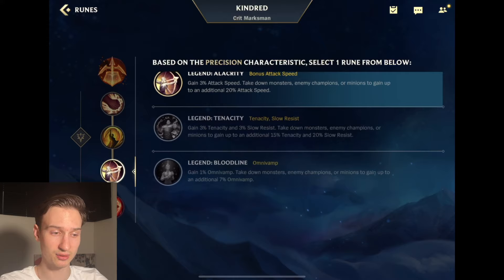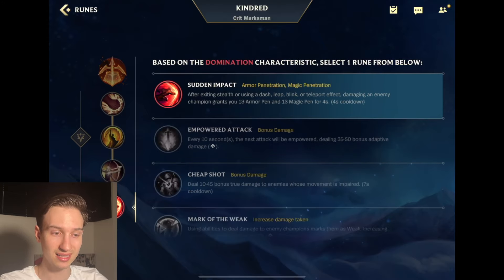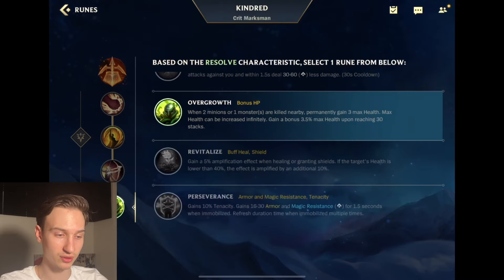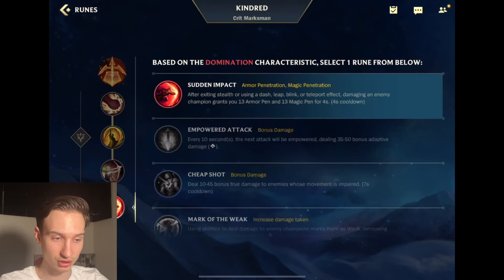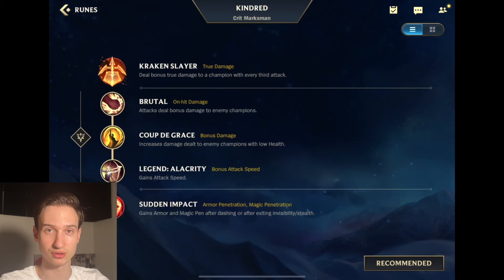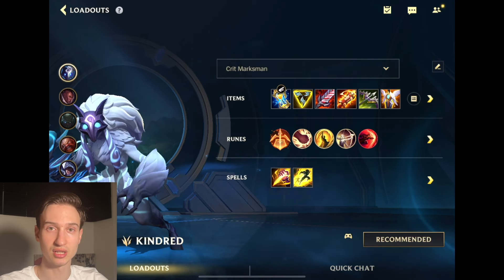Then pick up Legend Alacrity, or Legend Tenacity if the enemies have a lot of CC. Finally, I like going Sudden Impact just to be super aggressive, however you can go into the Resolve Tree and take Overgrowth, Perseverance, or Bone Plating. I feel like because you do dash a lot and the 13 armor pen is quite valuable, Sudden Impact is your best choice. You're always going to be taking Smite and Flash as your Summoner spells.